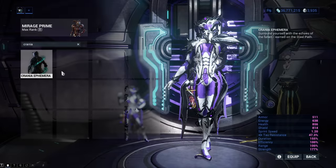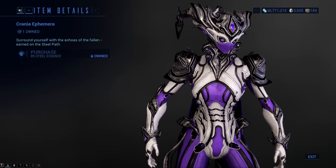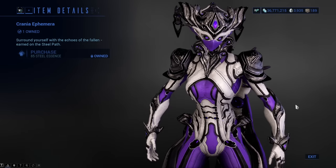Crania Ephemera manifests 2 dragons that encircle your Warframe. You can buy it from Teshin for 85 Steel Essence, which is not that bad for how it looks. It is already built so your fashion frame can commence as soon as you get it.